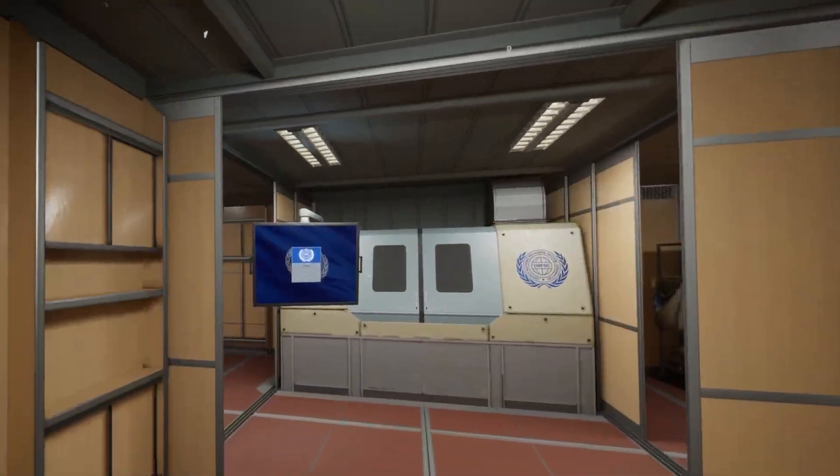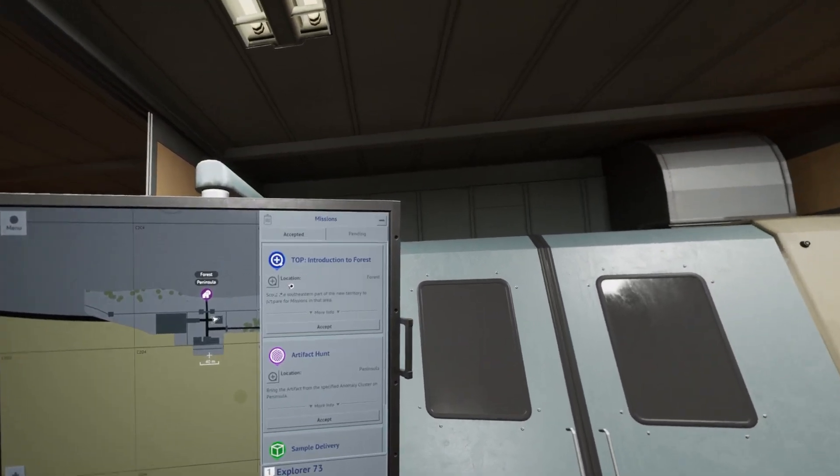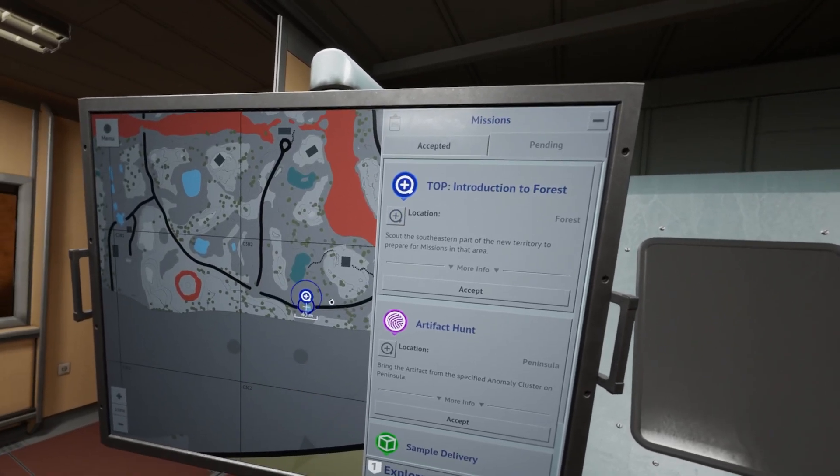Alright, let's grab Introduction to Forest at the terminal. Missions — it'll only be this blue one at the top here, and it'll be on the new map, Forest.